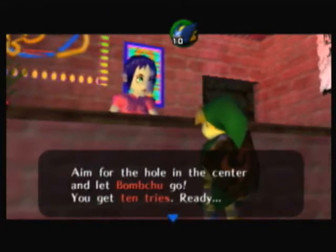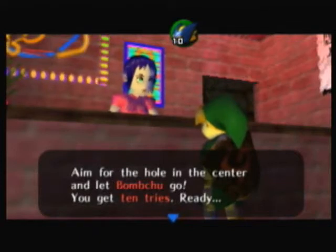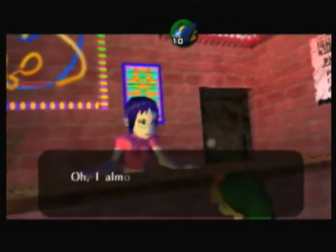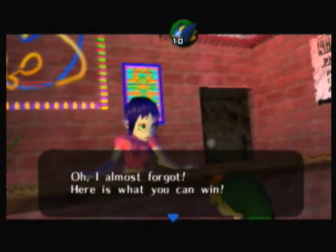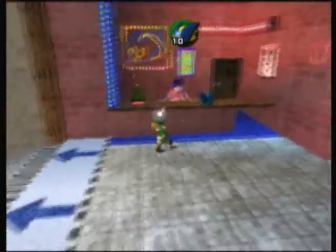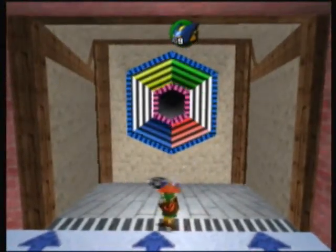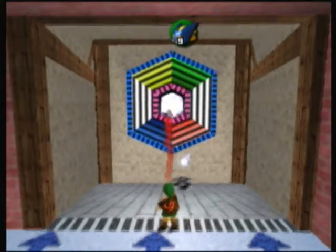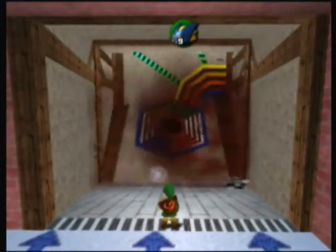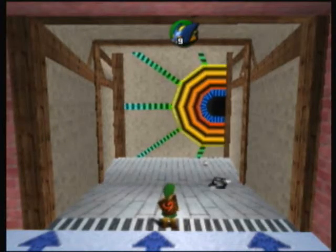Aim for the hole in the center and let the Bombchu go. There are three holes and we want to get our Bombchus into each hole. We use the B button for this. The first one is easy, but the second one can be the most troublesome because you've got a trap and a Cuckoo there that serve as obstacles.